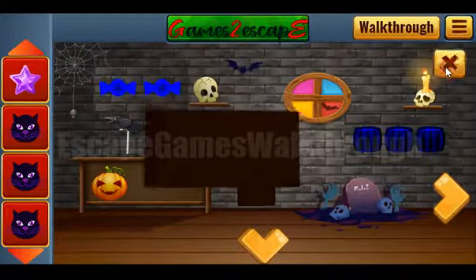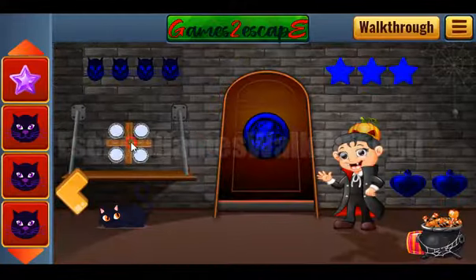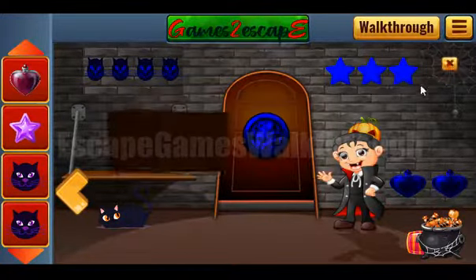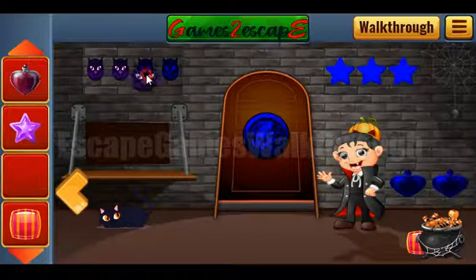Okay, so we have a star. And also let's look at these colored windows and paint the same colors on these circles here: pink, blue, yellow, and red. So we've got the potion. What else do we have? We have cats — one, two, three.